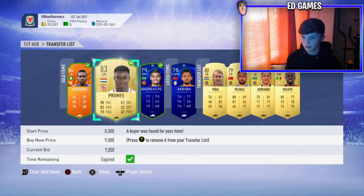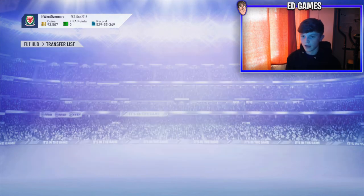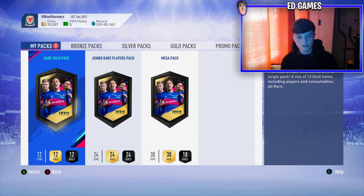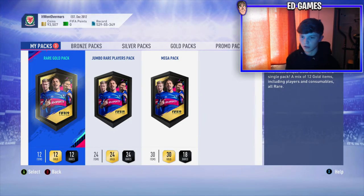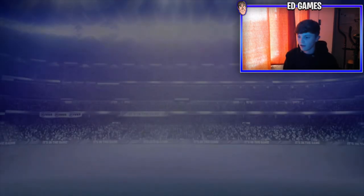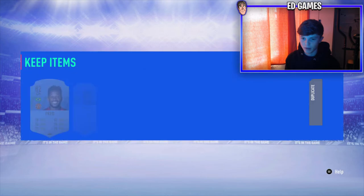Three items are sold and I got my money back - those two guys have gone and we're on 93k. I can buy my Lala, but this is what you're here for. So I'll do the rare gold first, then the mega, and then the jumbo. Can we get a walkout from any of these three? I knew I wouldn't get one from that because that is utterly a shocking pack - I really hate those rare gold packs.